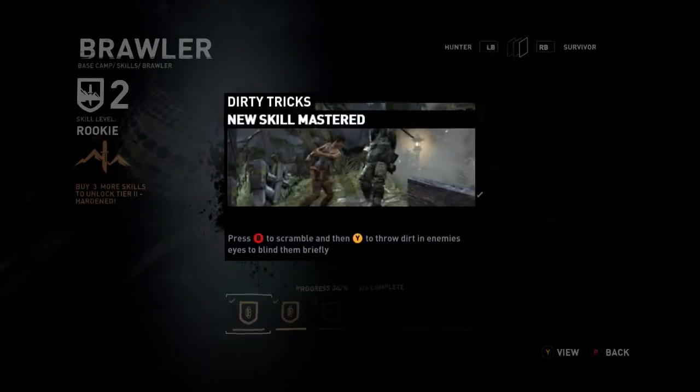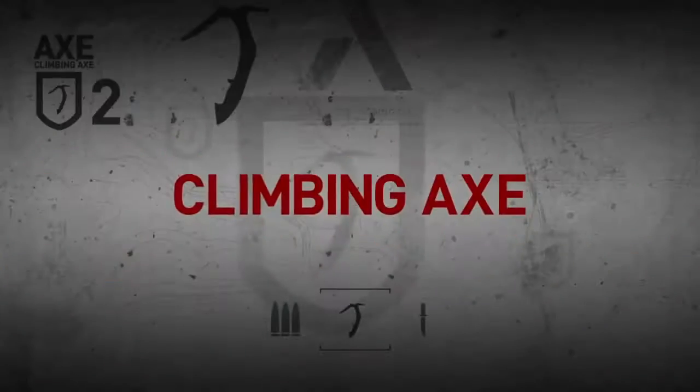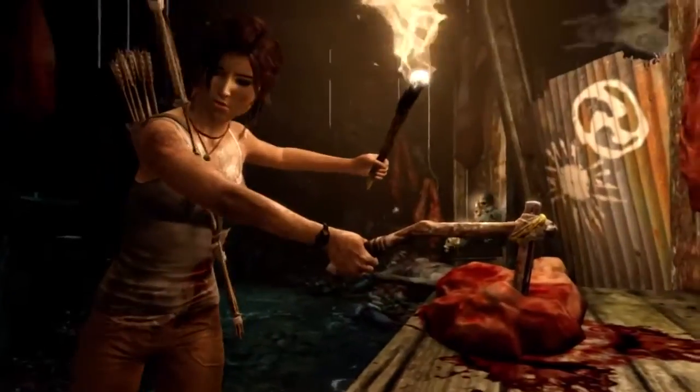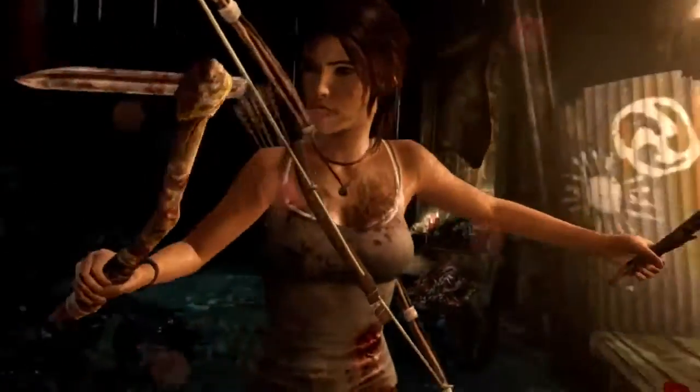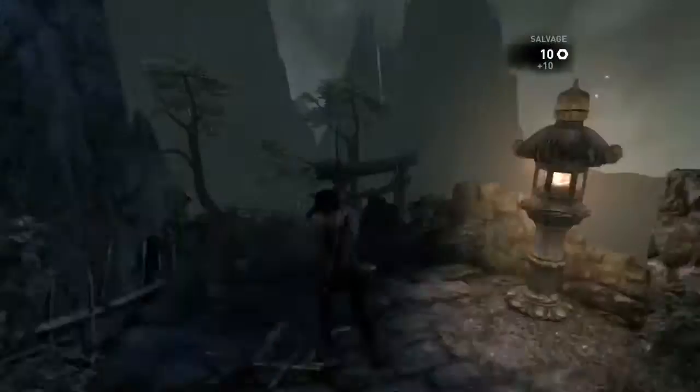Skill points can be used to unlock new skills in the base camp, granting Lara a wide variety of exploration and combat abilities. An early example of the upgrade system can be seen in the climbing axe. This piece of gear starts out as a makeshift item which Lara acquires early on, helping her pry open doors and break open salvage crates.